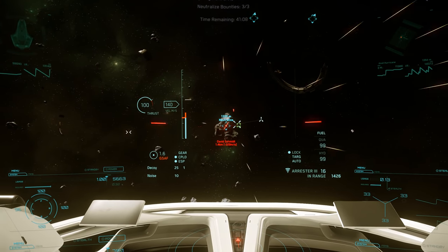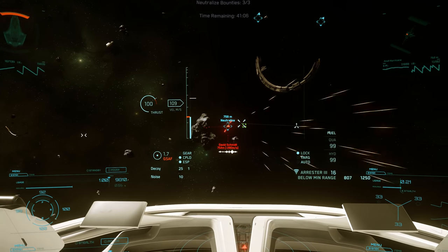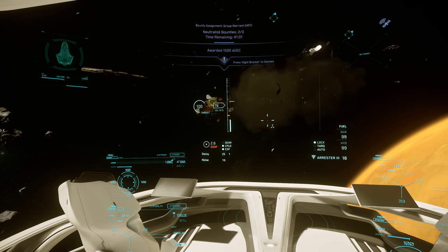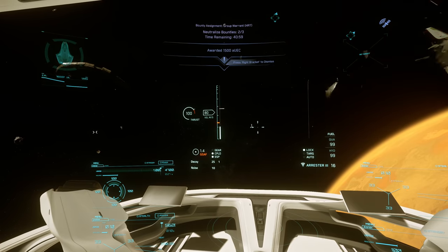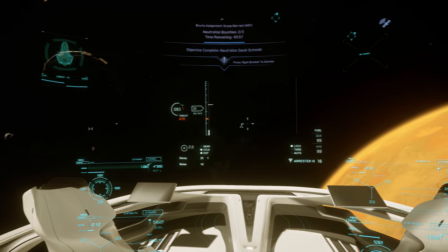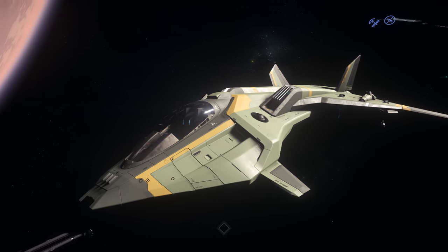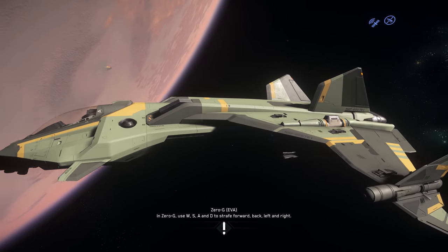Starting off, I just want to quickly go over what gold standard means. It basically means that CIG is completely done with the ship and are satisfied with how it's implemented into the game. Now I don't think they'll ever be completely done, because there's always going to be slight balance changes or changes to the flight model, but it should mean no large changes will happen to the ship, especially the ship's design past that point.